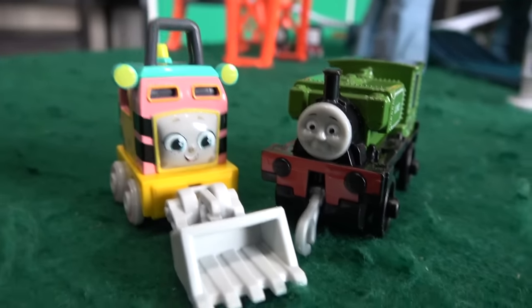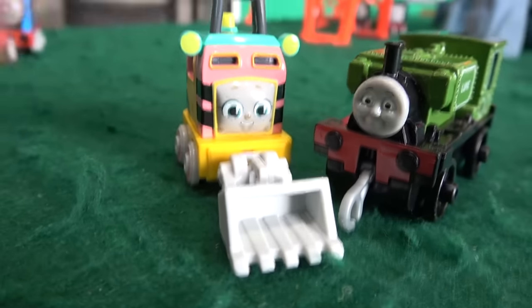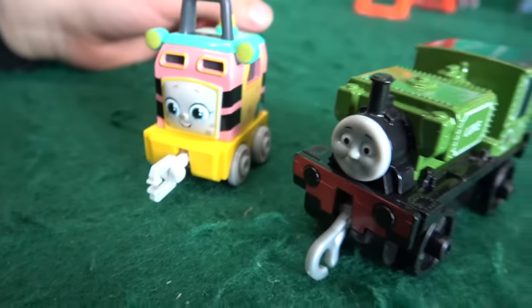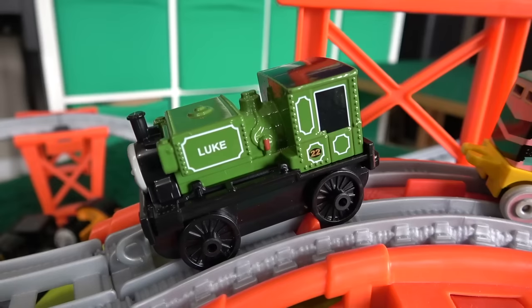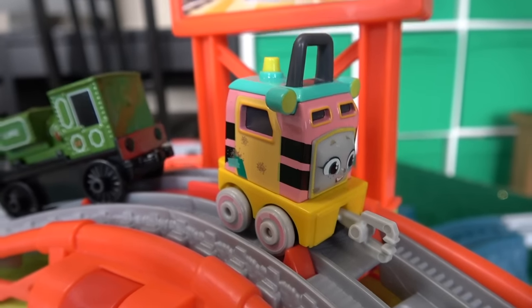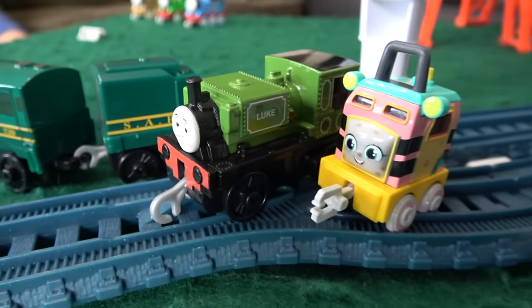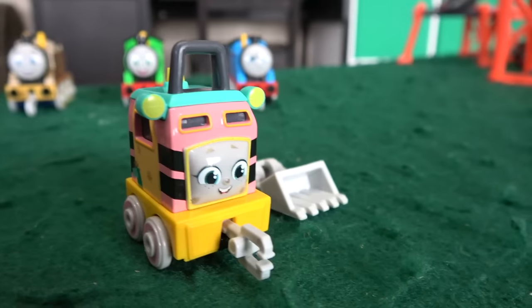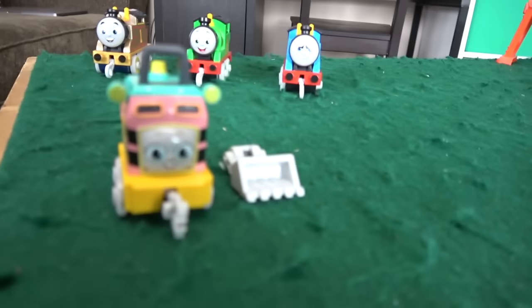Next up, two of our tiniest engines. Liam wanted this race — he has Sandy up against Luke. Sandy has her shovel, but you can take it off to reveal a coupler, so she can be pulled along. Her shovel is all rubber so it comes off really easily. Off they go, Sandy going fast, but who's going to win? Luke eliminates Sandy — that was so close! Liam's favorite Sandy is eliminated in her very first video here on Kids Toys Play, but he's happy because now he gets to play with her.